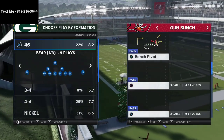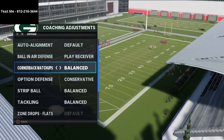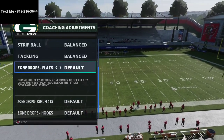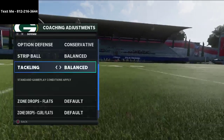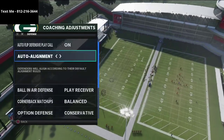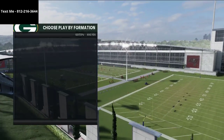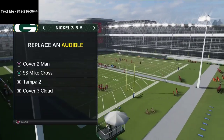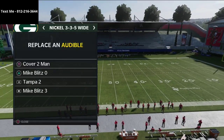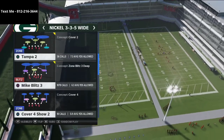Defensively, we know zone drops are part of the game, but I want to try to lab today and show you how to stop some routes without using zone drops, leaving those on default for the first portion of the video. For alignment, we'll work out of a default alignment with cornerback matchups set by speed. We'll work mostly out of 3-3-5 or 3-3-5 Wide, and the audible we'll use from 3-3-5 Wide is Mike Blitz 3.